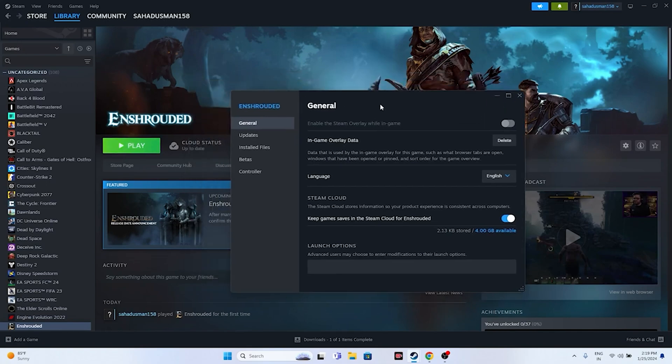A step that has worked for many users is adding a launch option command in Steam. Right-click the game in Steam, go to Properties, and in the Launch Options field enter '-dx11'. If that doesn't work, try '-dx12'. Either dx11 or dx12 should resolve the issue for most users.